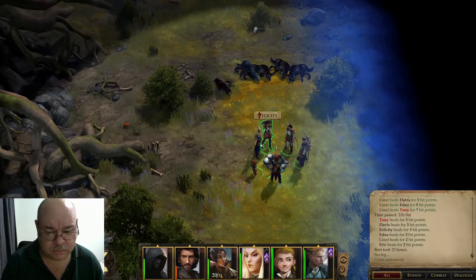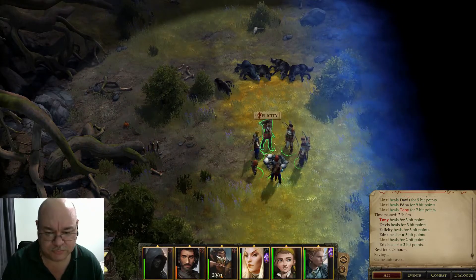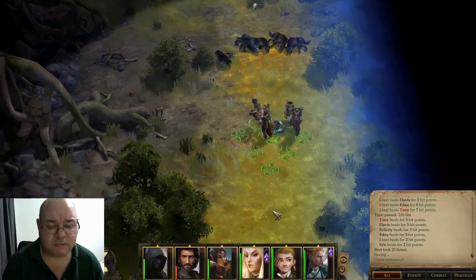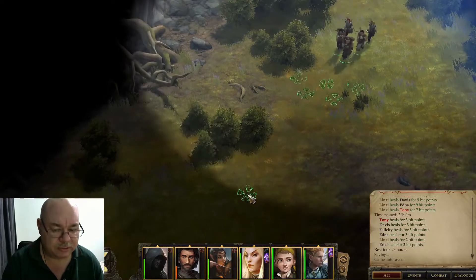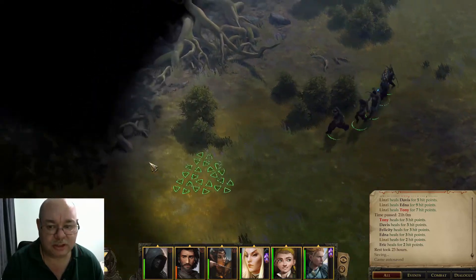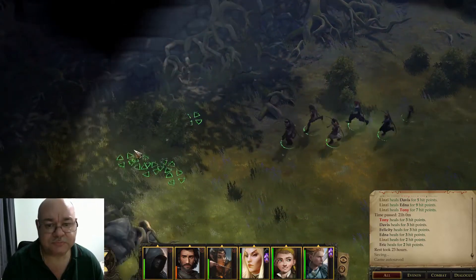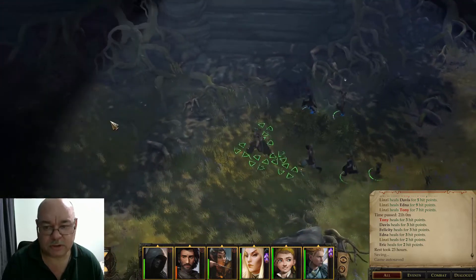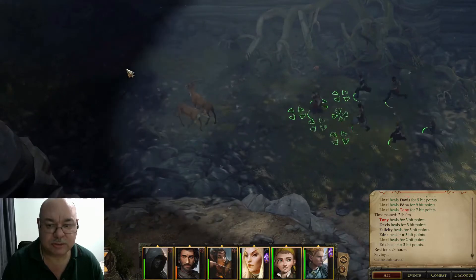So we didn't get fully healed there, so we're just gonna have to be a little bit careful in this next battle. We're gonna go up on top and we're going to get the radishes and get rid of the shambling mound — or at least we're gonna try and get rid of the shambling mound, hopefully we're not going to get too injured in the process.